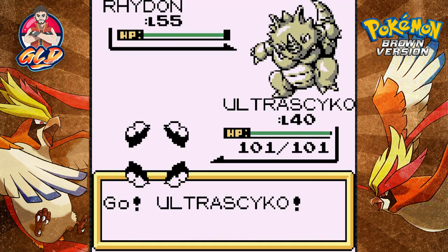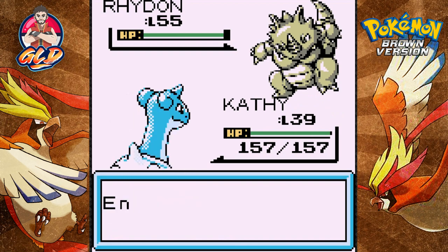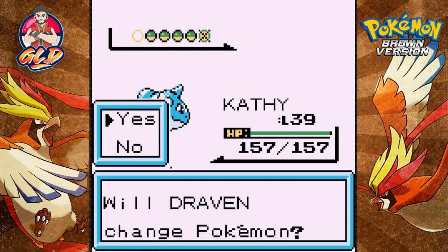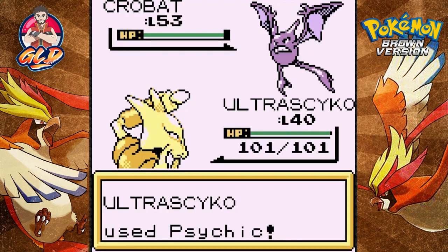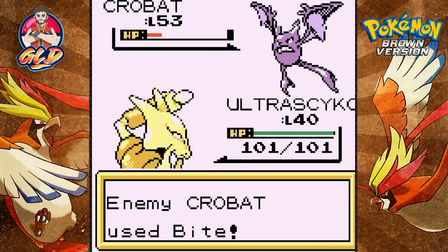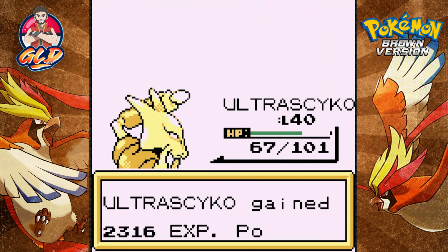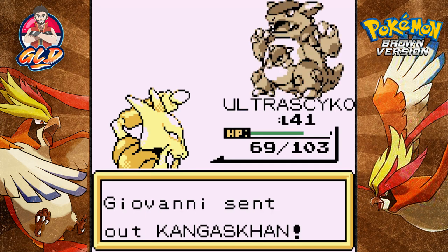It's Giovanni again and we're going to fight! We need to switch out our Pokemon - we are at a huge disadvantage with levels, but we do have type advantages. We avoid a Horn Drill and get a defeat! He's coming out with a Crobat - we'll have a bit of an issue. He goes with a Guard Spec and we go straight for a Psychic attack, nearly defeating the opponent. Psybeam for the win - Crobat is gone! Ultra Psycho grows to level 41. He's coming out with a Kangaskhan - that Pokemon is thick.